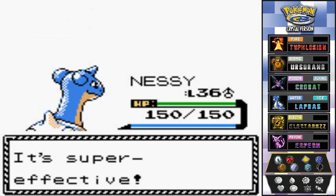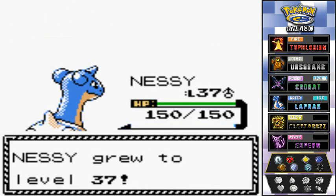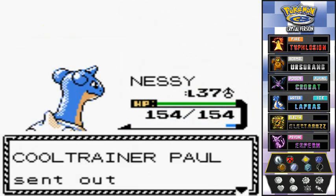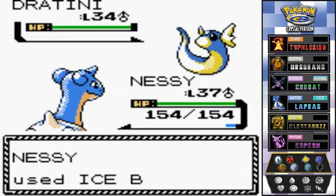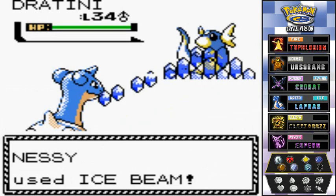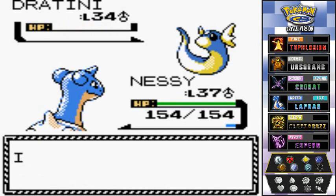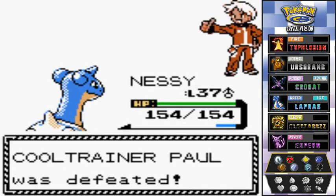I need to be conservative with Ice Beams because we'll eventually face Claire and she has stronger Pokemon. He's coming out with another Dratini — might as well use another Ice Beam. Critical hit! Nessie is kicking butt. His dragon lost.